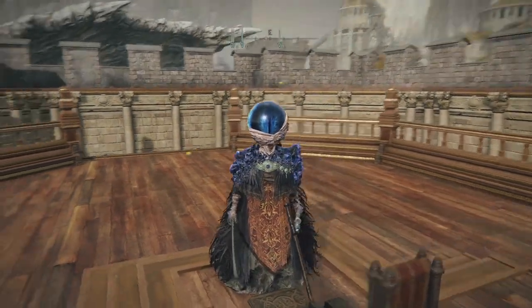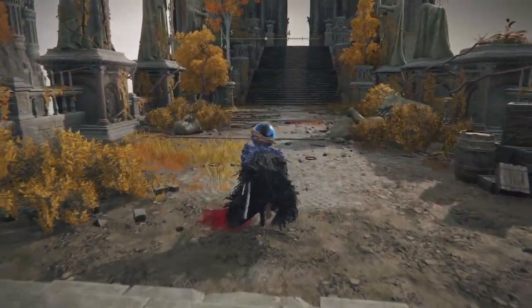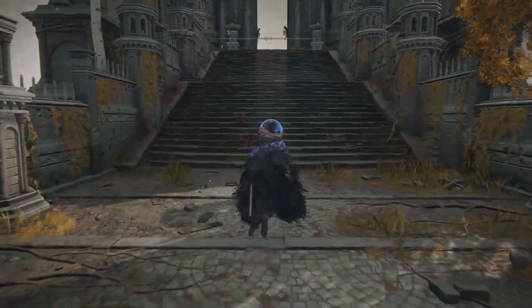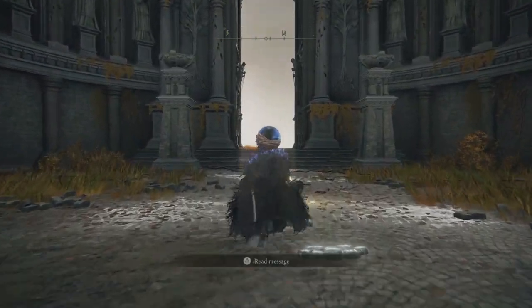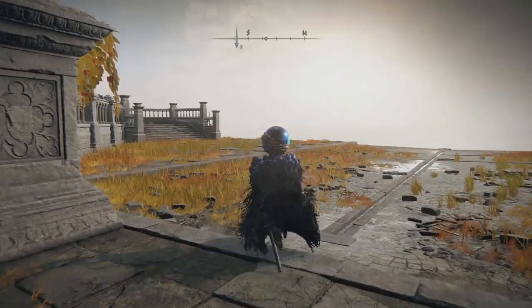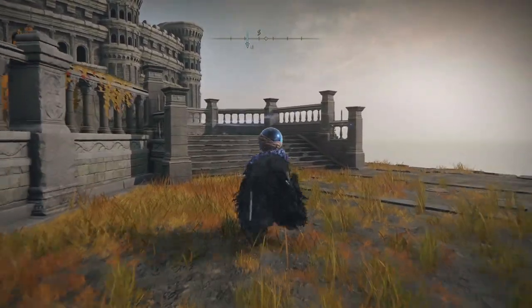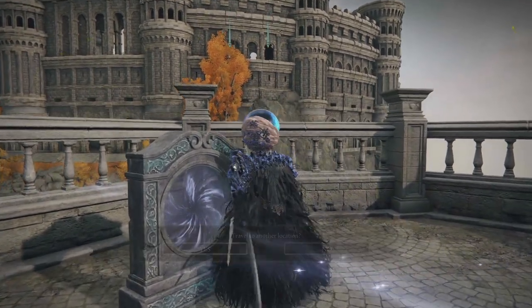This is the same place we reach when we take the trap chest route. There's going to be a big enemy there, by the way — you can fight it or not. This is the area where the teleporter is. Now we're going to turn left and pass through the teleporter, which will take us exactly where we need to go: the Divine Tower of West Altus.